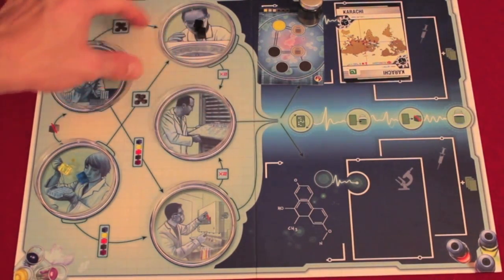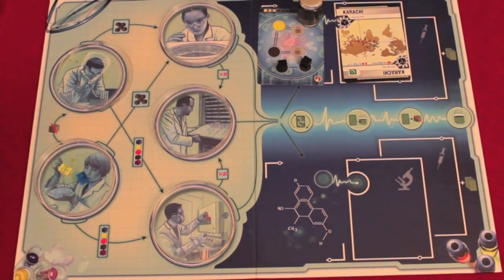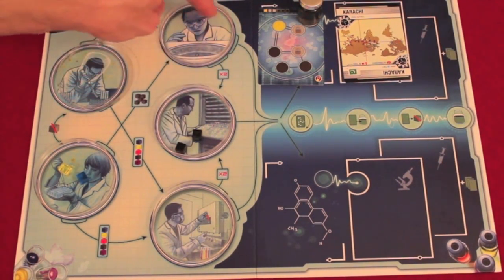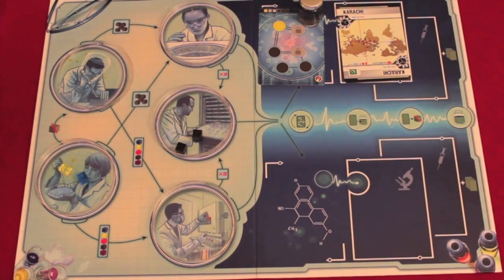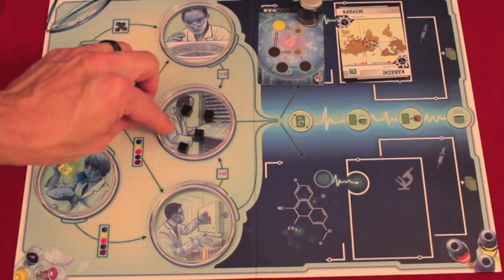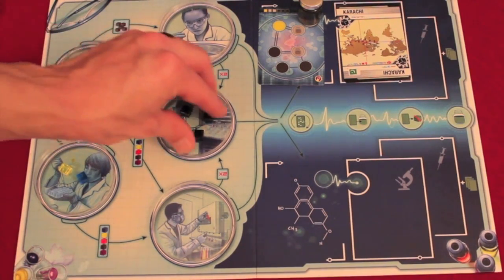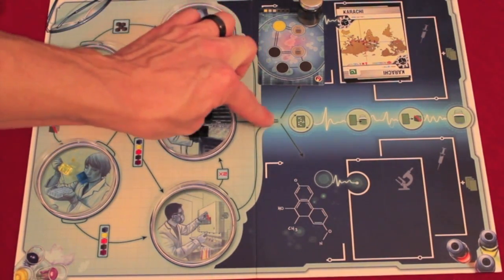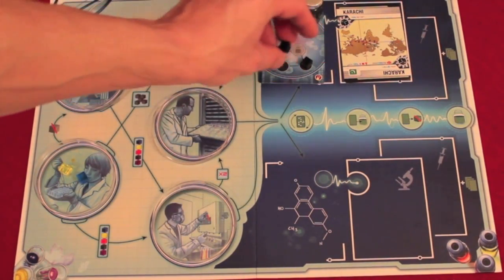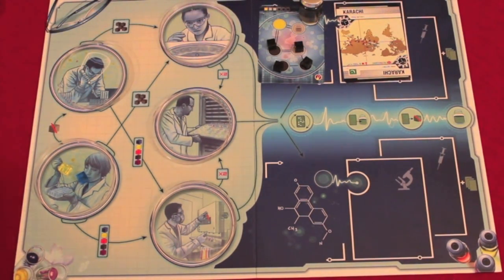Now that we need so many cubes, for an action you can either move cubes to the sequence card to start building the cure, or move them to the growth dish, which says X2 — so any cubes moved to the growth dish double, and you take those extras from the supply. Towards the end of the game this can get risky, because if at any time during lab actions you run out of cubes from the supply, the game ends just like normal. Once the cubes are doubled, you can boom — place them along the sequence track.